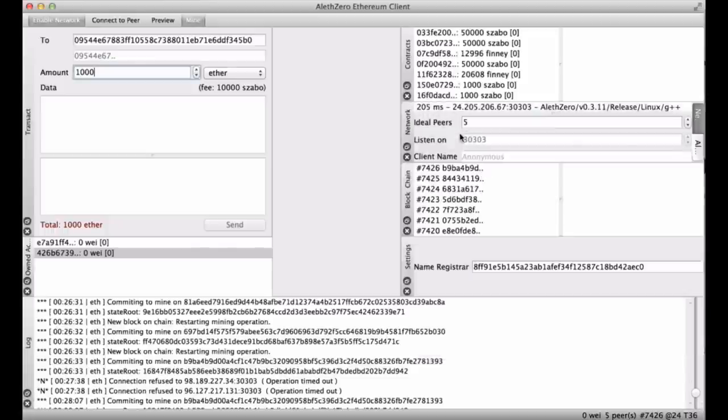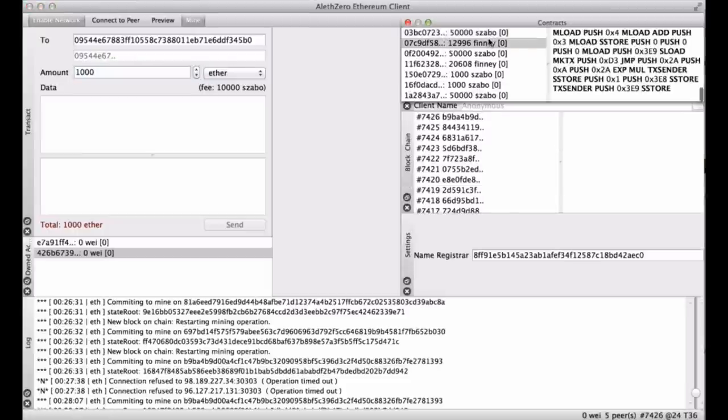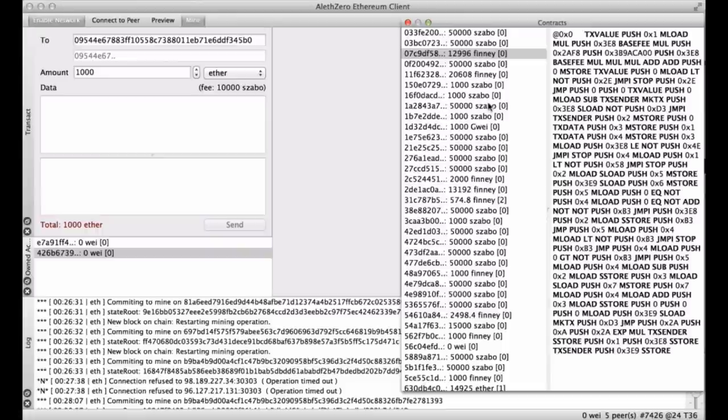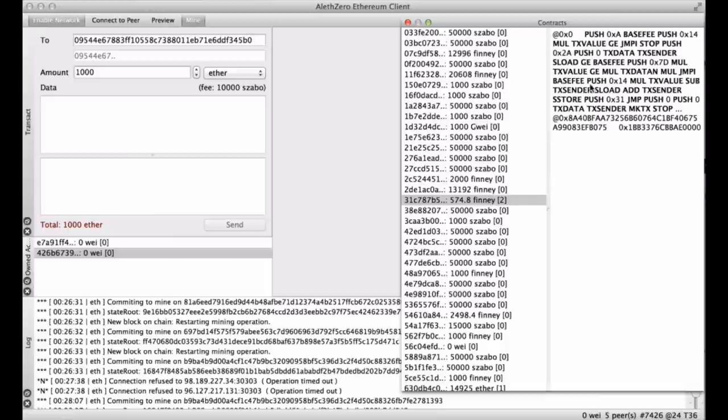Then there's the contract pane. To the left you see all the contracts that exist in the network and the balance that each contract has. There's also a number — not sure exactly what it means, maybe it's the amount of storage positions that are taken.